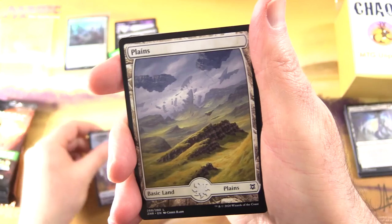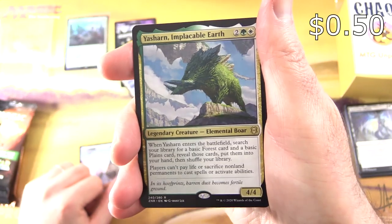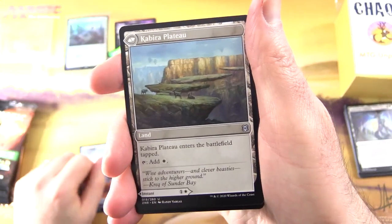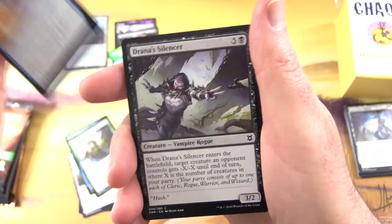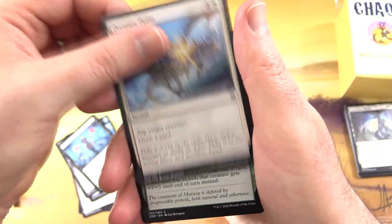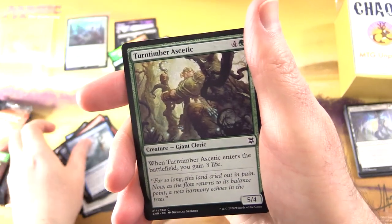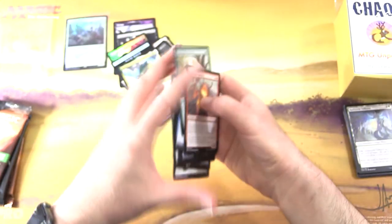We have a Construct Token, Plains, Full Art Plains - I'll throw that in - and Yashan Implacable Earth. Not a foil. Uncommons: Kabira Takedown with the Kabira Plateau on the other side, Windrider Wizard, Vine Gecko. Commons: Negate, Drainer's Silencer, Marauding Blight Priest, Pressure Point, Might of Maraza, Zulaport Jewelist, Royal Eruption, Into the Roil - lots of roiling going on - Turn Timber Ascetic, and Pyroclastic Hellion.